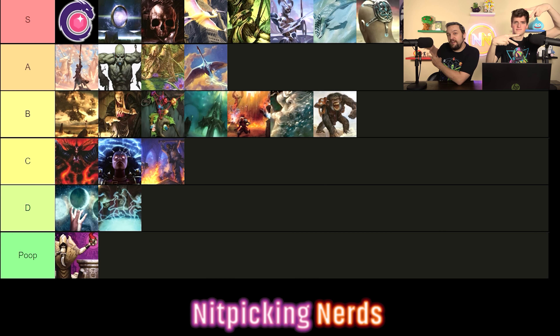Vampiric Tutor is a stand-in for instant-speed one-mana tutors — also Enlightened Tutor and Mystical Tutor of varying card types. Vamp finds any card and puts it on top of your deck. It's card disadvantage, but one-mana instant-speed tutors are obviously incredible. I think Vampiric Tutor is right below Sol Ring — it's top 10 in the format. It's whatever card you need for whatever situation is coming up. Tutors are super strong; searching your deck and putting it on top for very little mana is a no-brainer.